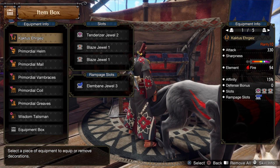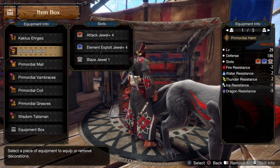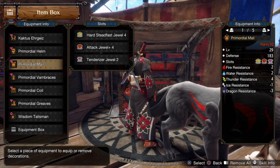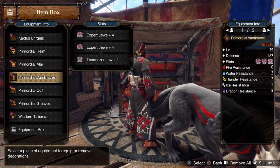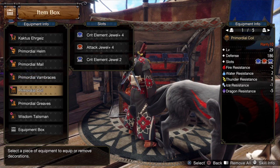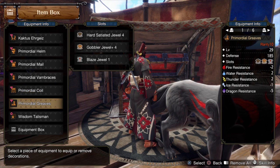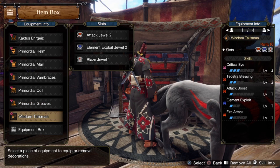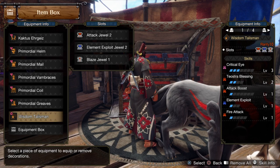For cells and decorations on our Cactus Air Gauge: Tenderizer Jewel 2, Blaze Jewel 1, Blaze Jewel 1, and in the rampage slot an Ellenbane Jewel 3. In our helmet: Attack Jewel 4, Element Exploit Jewel 4, Blaze Jewel 1. In our chest: Heart Steadfast Jewel 4, Attack Jewel 4, Tenderizer Jewel 2. In our arms: Expert Jewel 4, Expert Jewel 4, Tenderizer Jewel 2. In our waist: Critical Element Jewel 4, Attack Jewel 4, Critical Element Jewel 2. In our boots: Hard Satiated Jewel 4, Gobbler Jewel 4, Blaze Jewel 1. In our talisman: Attack Jewel 2, Element Exploit Jewel 2, Blaze Jewel 1.